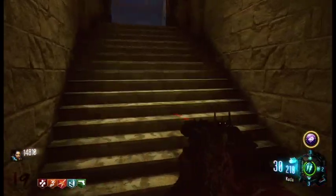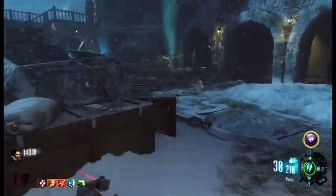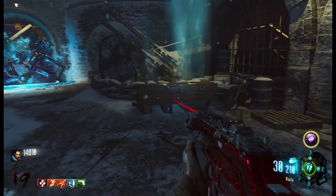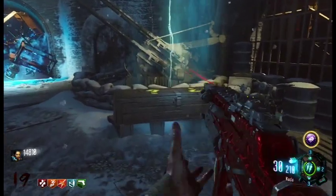Let's just run through what's what here. You always need to know what your Mule Kick gun is — I switched my bow for that Kuda, so that is the Mule Kick gun right there. And there's the Haymaker, which I really don't want. I want a Brekkie.